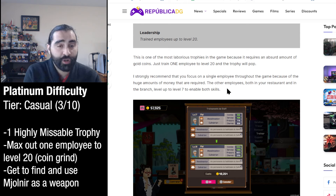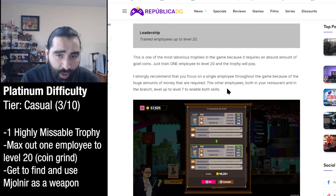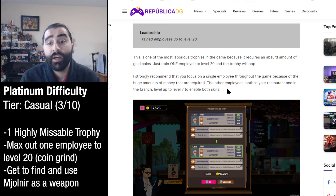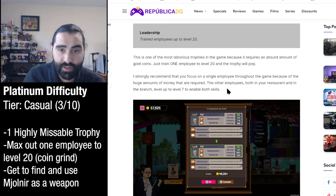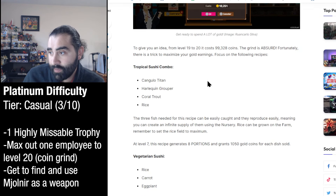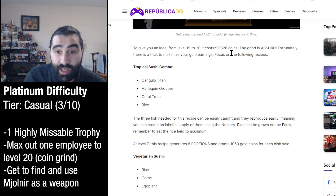You don't need to train all of them, especially if you're going to spend a ton of money - just focus on one and spend the money there. The guide strongly recommends focusing on a single employee throughout the game. Other employees in your restaurant and branch just need to level up to seven to enable both skills. To give you an idea of the cost, from level 19 to 28 it costs 99,328 coins - the grind is absurd.